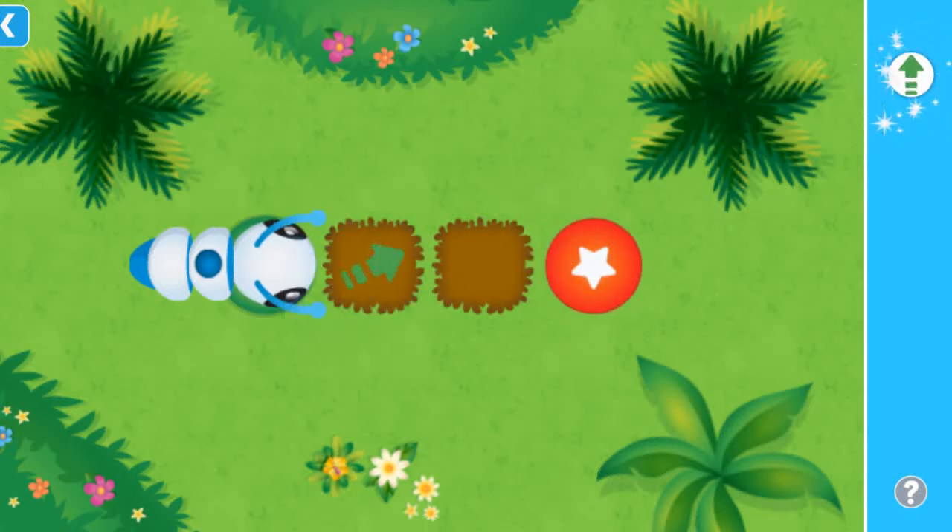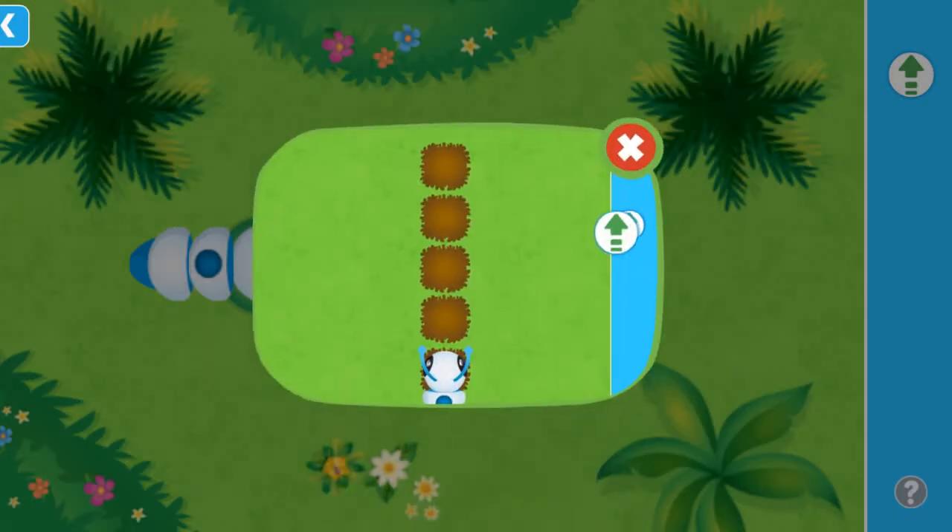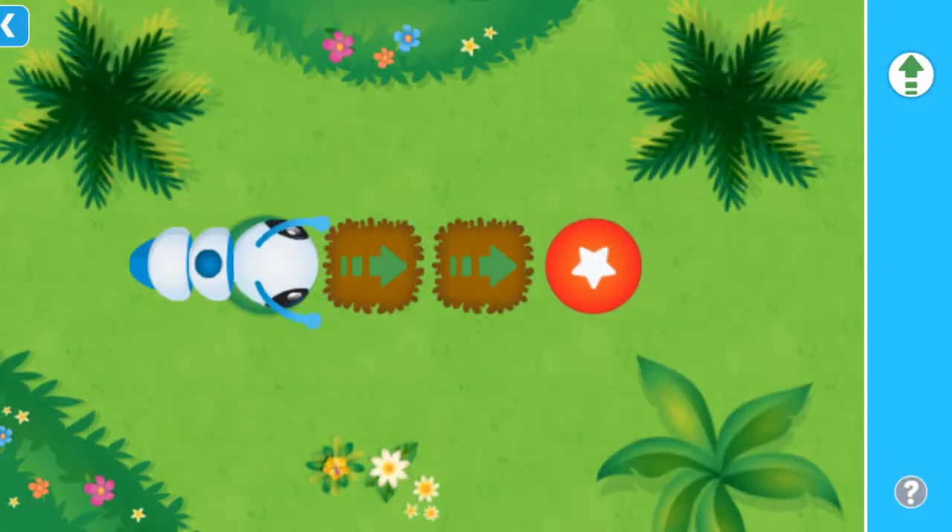Forward! Use the forward command to move me forward. Can you build me a path? Drag the commands into place, then tap me to go!